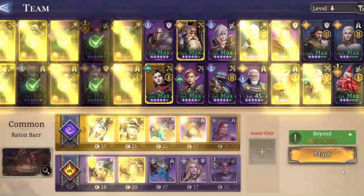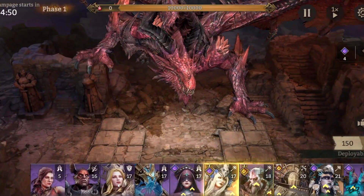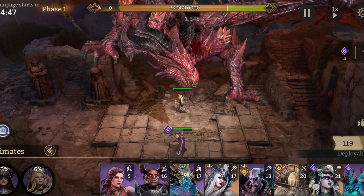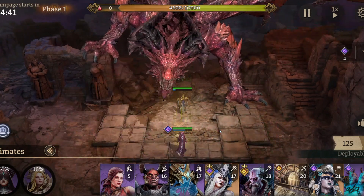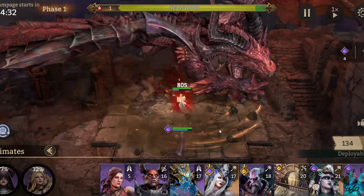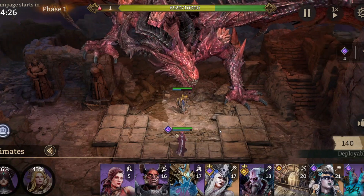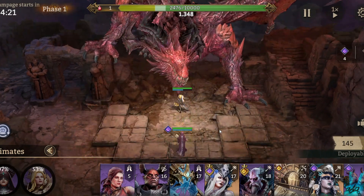Now we know how much they heal for when naked, we're going to put some gear on them. We're going to avoid things like attack, attack percentage, healing effect and so on because we just want certain attributes affected each time. So this time it's attack speed. The thing to remember is when her attack is ready, if it's a heal it's just held there ready to be used — if there's no healing required she just doesn't attack.